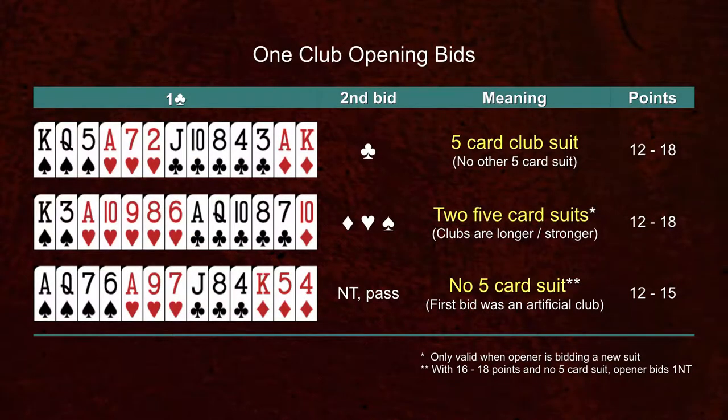As we've seen before, the One Club bid has two meanings. First, opener could be bidding an artificial club, which indicates 12 to 15 points and no five-card suit. Or second, opener could be indicating a hand with 12 to 18 points and five or more club cards. Responder must initially assume the first bid was an artificial club, until the opener bids their second bid, which will clarify the meaning of the first bid.